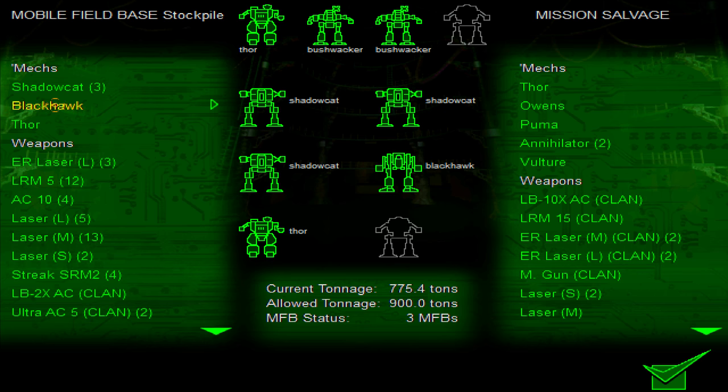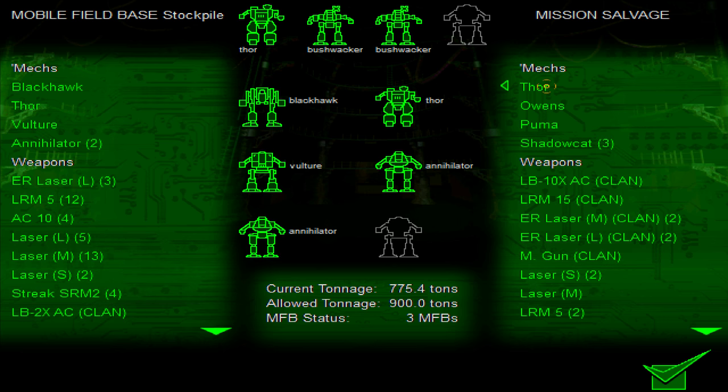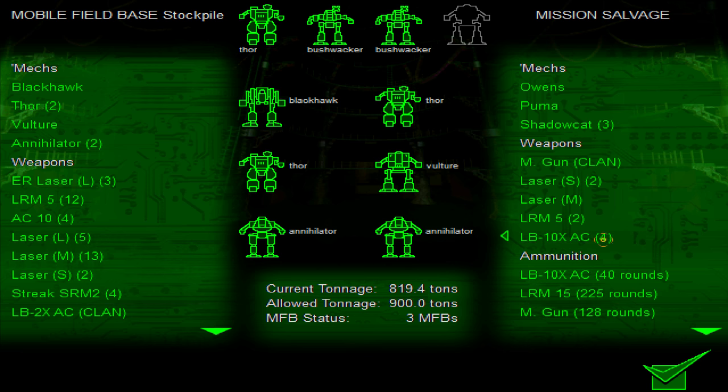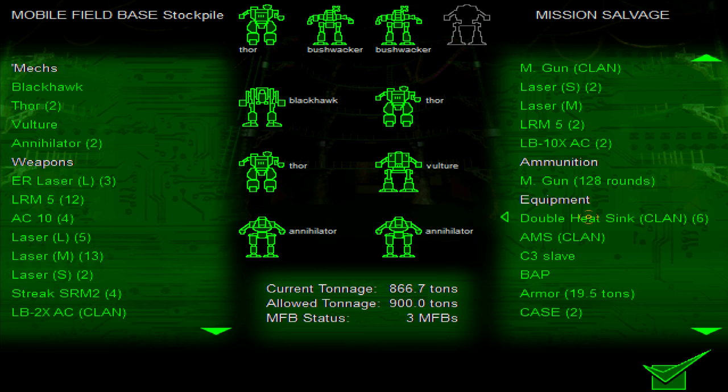We got Annihilators and a bunch of other stuff. Let's get rid of these Shadow Cats — we won't be needing them anymore. Vulture, two Annihilators, and a Thor. Our tonnage is still good, amazingly enough. I don't know how this occurred but we're still good on tonnage. That's a big surprise. Let's bring the flamer along just because I love memeing, as you can tell from that last mission.